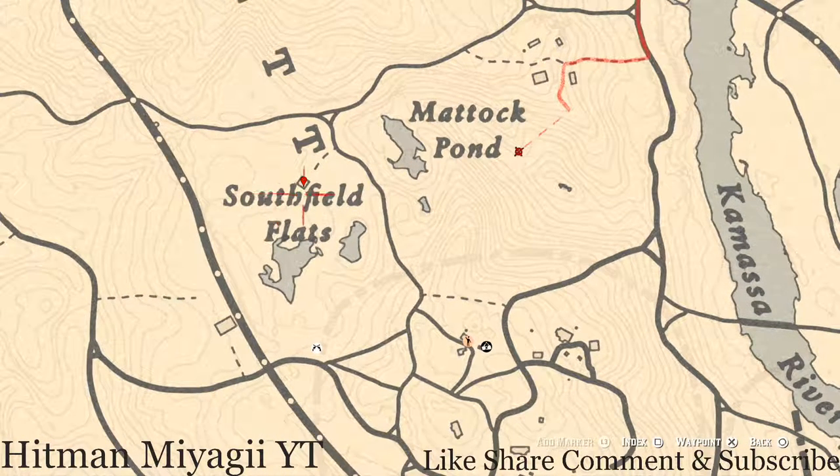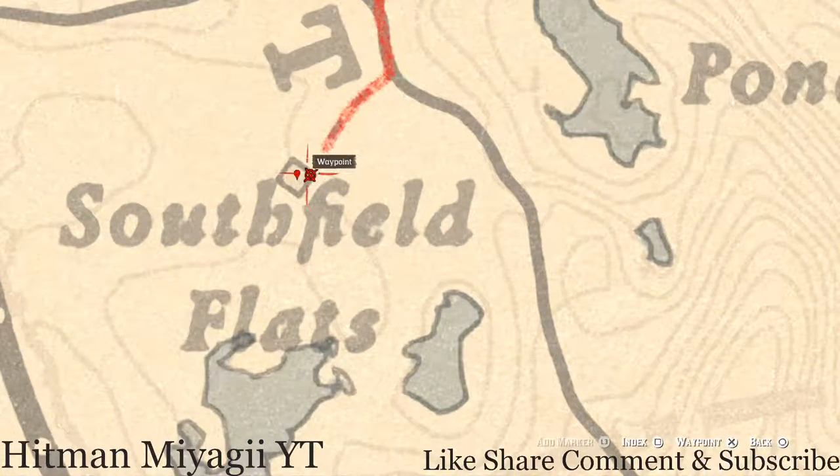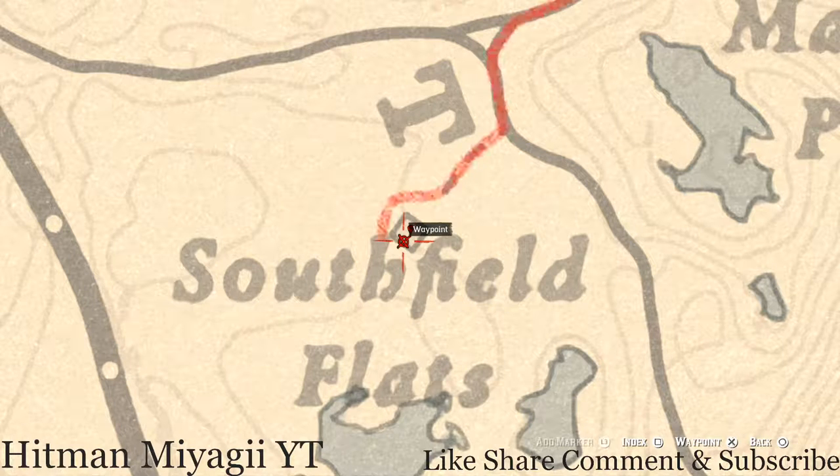Over here at the Southfield Flats home I have two items. Inside the house, when you enter look to your left — you'll see a green shelf system, and on one of those shelves you'll get a Nine of Cups tarot card. Also inside the house there's a tall green wardrobe, and in that tall green wardrobe you'll get an ebony hairbrush. Definitely go into that house — it's two things.